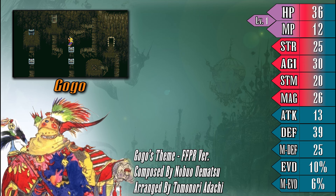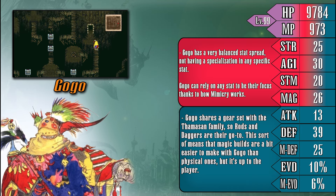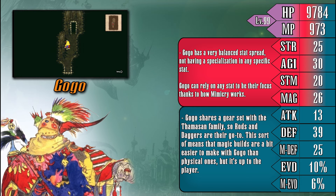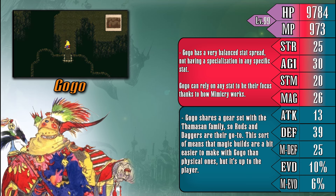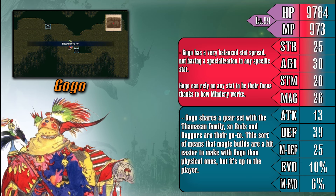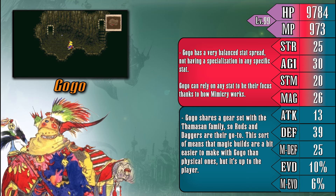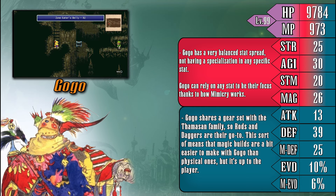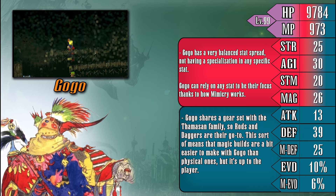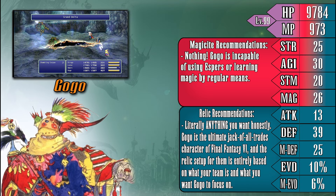We have finally made it to our final character to go over, and Gogo is one interesting individual to end off on. Looking at Gogo's stats, we can see that they are very balanced, not having any real specializations — and that's for a good reason, as this balance allows Gogo to slot into any role they need to be in without the fear of lagging far behind their allies. In terms of equipment, Gogo is limited in what weapons they can bring, mainly being rods and daggers. Because of this, Gogo is most likely going to want to take advantage of the stat boosts of these weapons rather than relying on them for raw damage. Similar to Umaro, Gogo is unable to equip and learn magic from espers, meaning they also don't gain any stat bonuses upon leveling up, so you'll need to mind Gogo's gear options a little bit more carefully to help catch them up to speed.